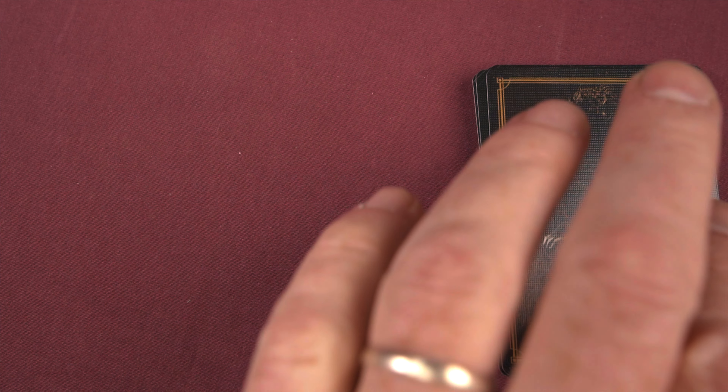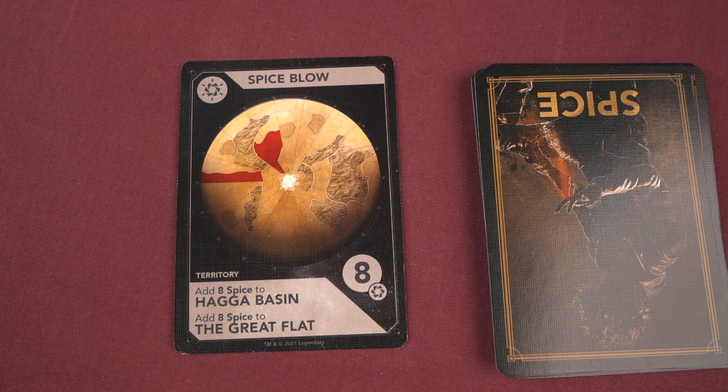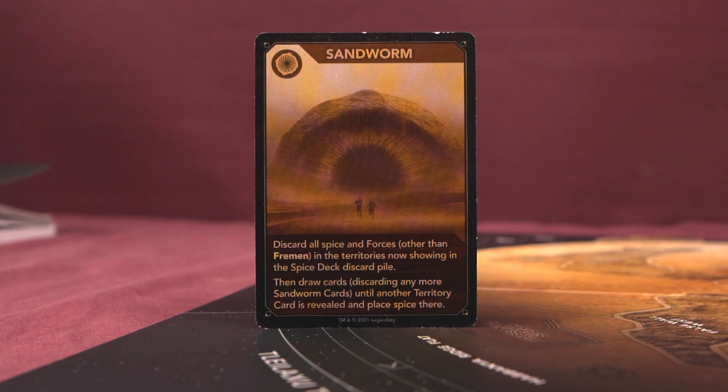In the storm phase, the first player rolls the die and moves the storm token that many sectors clockwise. Forces cannot move into or out of the region where the storm stops, and any forces there are instantly killed. Next is the spice blow phase: the first player reveals the top card of the spice deck and places that many spice tokens in the listed regions. If you draw a sandworm card, you discard all spice and forces shown in the discard pile, then draw until another territory card is revealed.